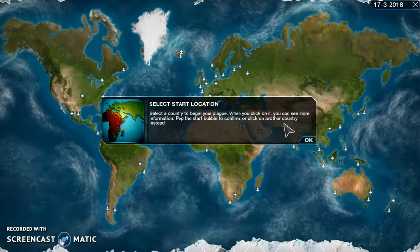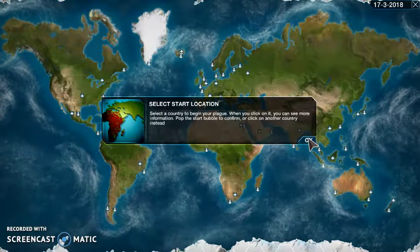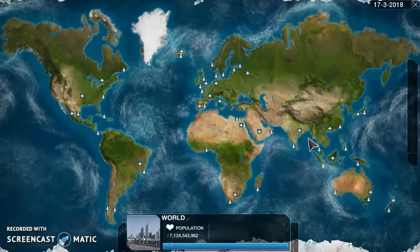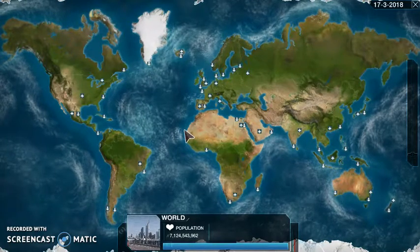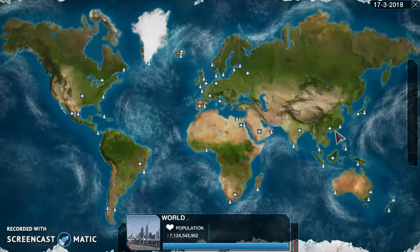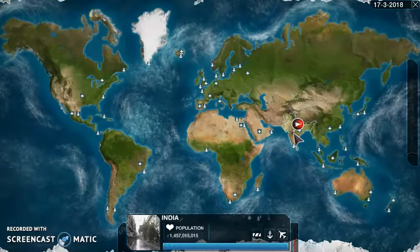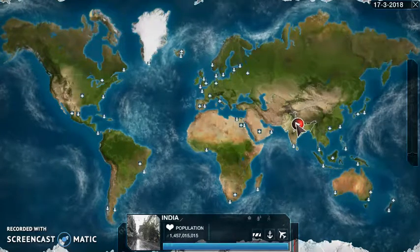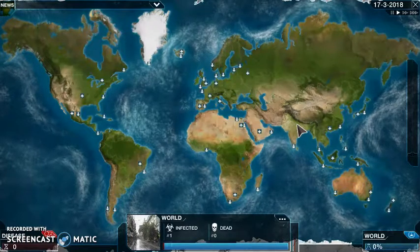When you click on it, you can see more information. Pop the start button to confirm, or click on another country instead. For the country selection, I usually choose a country which has an airport and a seaport, because it can easily spread to other countries - such as India. India has a port and airport, so I'm going to start here.